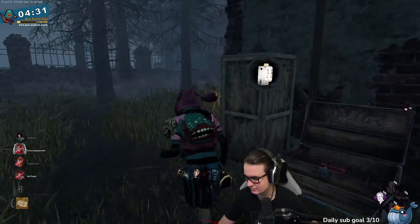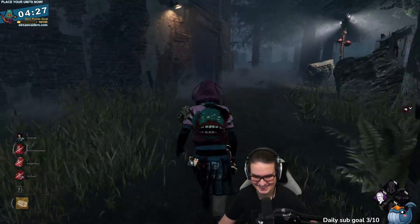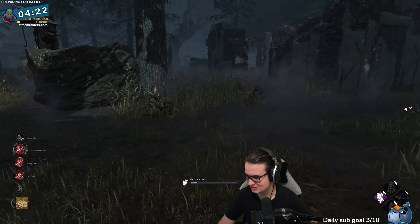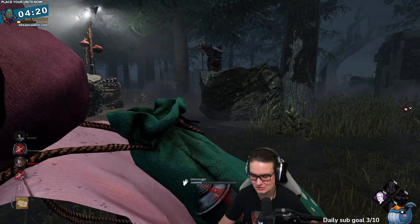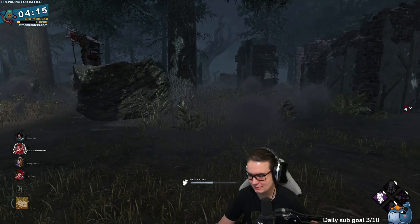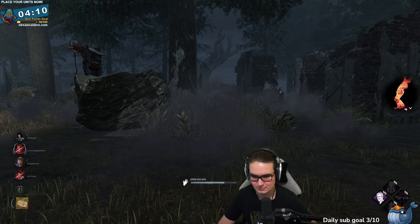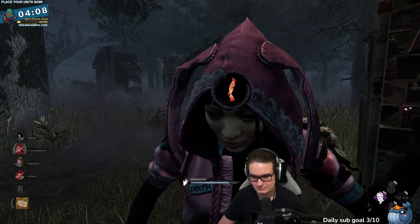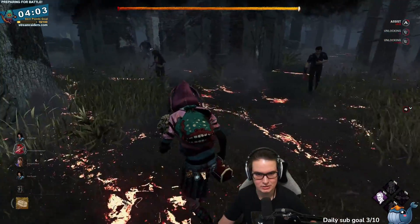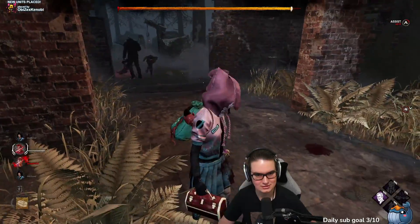I don't see many people running Oppression. Whispers is so good on Doctor — actually no, Whispers is a waste on Doctor. Why would you need a perk to help you find people when his radius shock already helps you find people? However, running Oppression and kicking a gen gives everyone a hard skill check combined with his shocking skill check — that's very strong. I don't want to block for that.